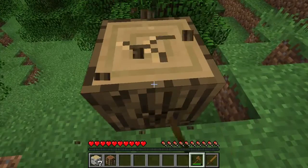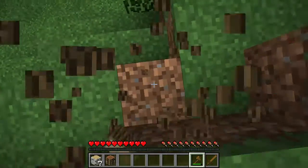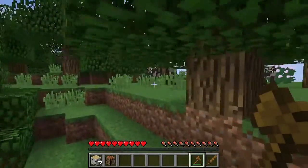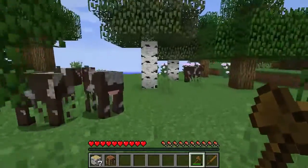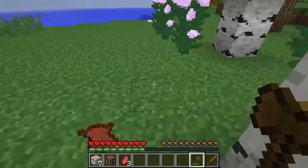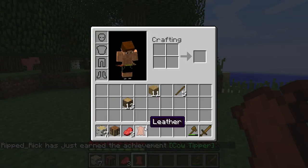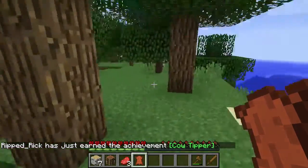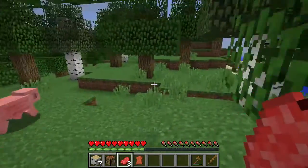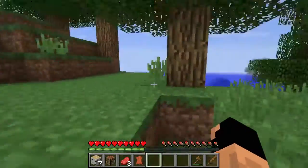Hey, over there is a cow. A cow also has only five hearts of health. That means that it should only take us three hits with this axe in order to kill a cow — which we will do just to demonstrate that. So one, two, and three — there we go, it's dead. From that we got our achievement 'cow tipper.' We got leather from that — leather can be used to make armor, which we will cover in a little bit. And the raw beef can be eaten to keep our hunger up, or it can be cooked and then eaten to get our hunger even higher.